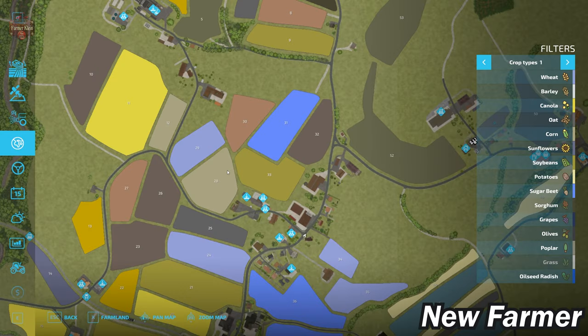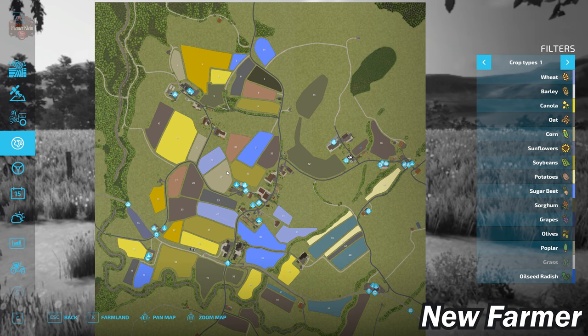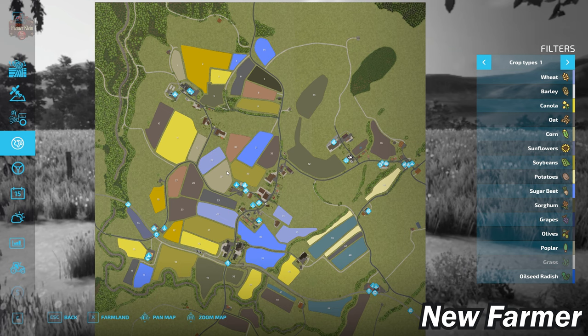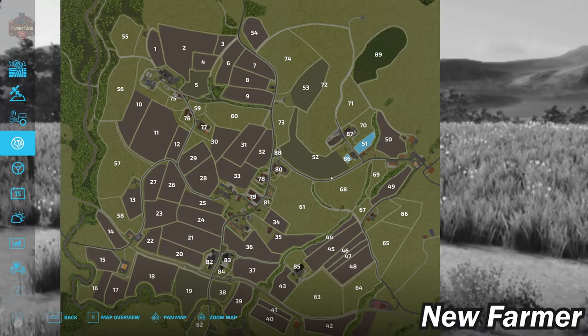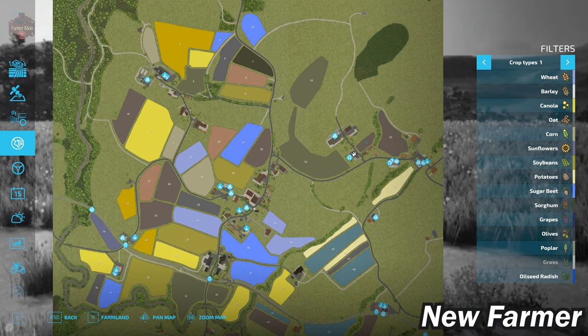Let's go ahead and take a look at the map. This map is going to have a lot of grass. And as the description said, there are several farms on this map. If we take a look at our farmland screen, we start by owning farmland ID 86 — that is the main starting farm. It's basically a farmhouse with a few buildings off to the side.